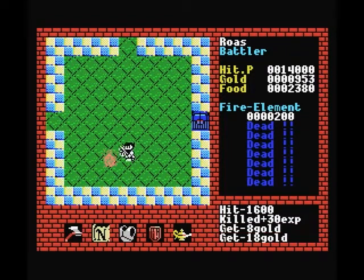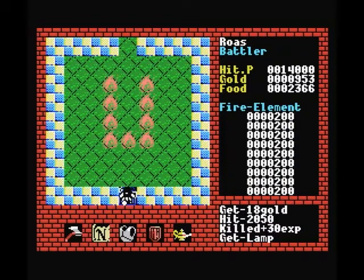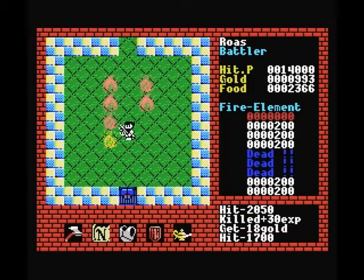My main concern right now is our armor. I'm not really sure if our armor is going to be able to protect us very well from the Kraken, which is the boss for this level. I'm pretty sure the axe is plenty of damage to take him out, but I don't know if I'll survive long enough.